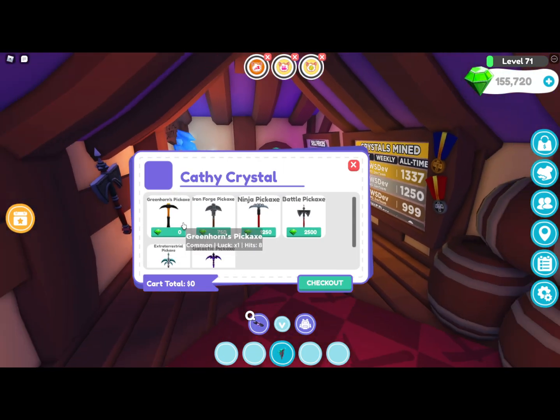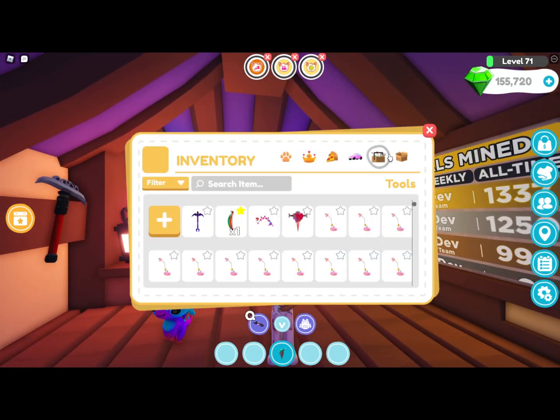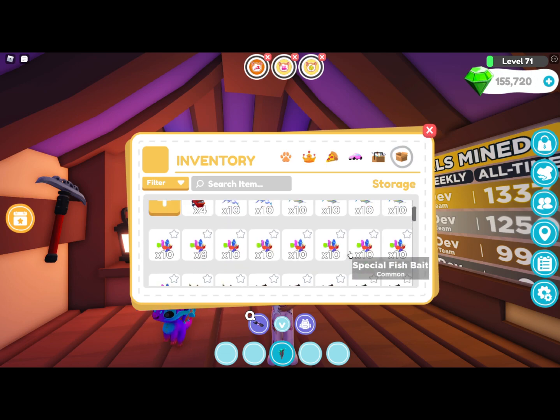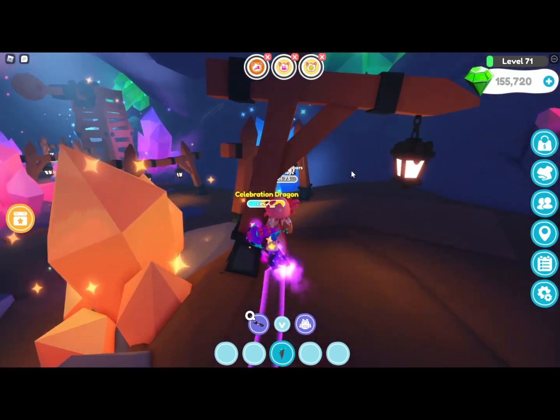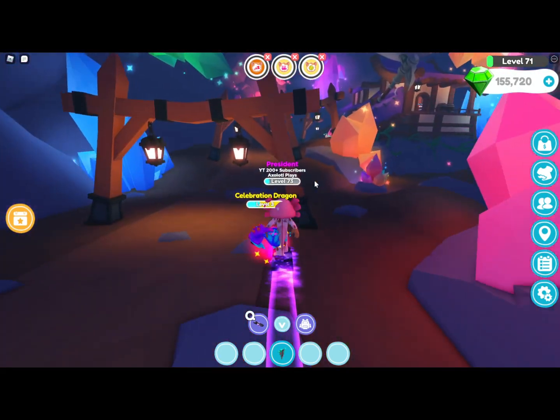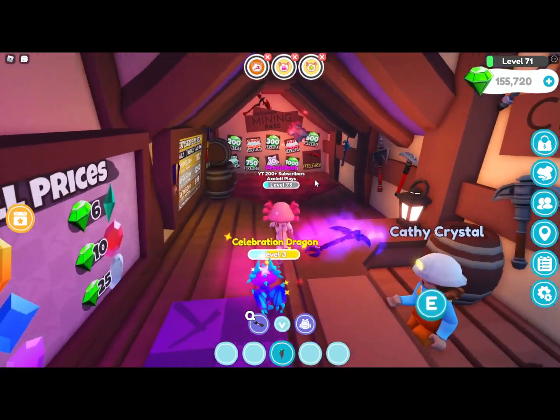You want to save up to get this Galactic Pickaxe because it's going to be the best one. You start off with the Greenhorn Pickaxe and just keep saving up. I also have a bunch of fish saved for something else.